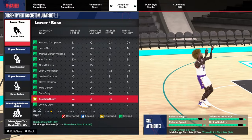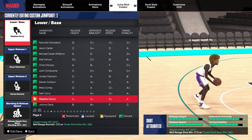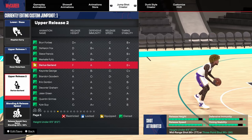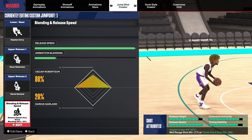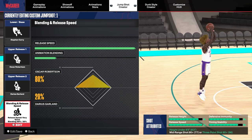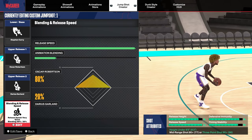Now for my jump shot, I used base Stephen Curry. You need a 92 three-pointer to be able to unlock that base. I used release one Oscar Robertson and release two Darius Garland. The blending for this jump shot is 80-20 at max speed. The jump shot visual cue that I use is push — it's by far the best release cue in the game. It's so easy to release; you literally just release it at the top of your head basically.